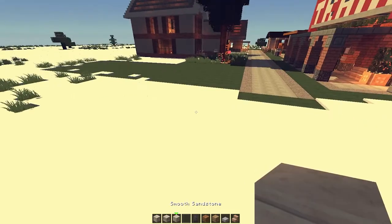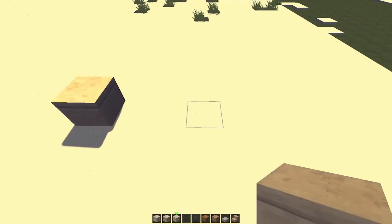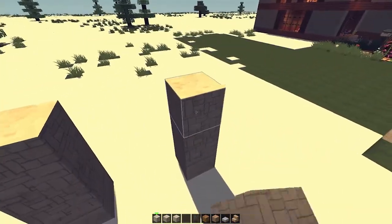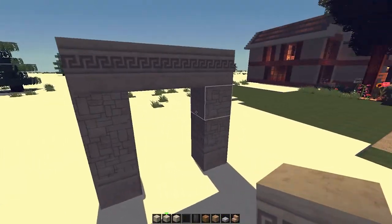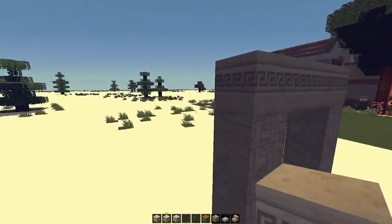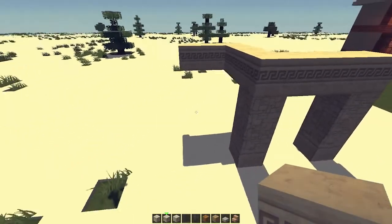We're gonna start with smooth sandstone and sandstone. I'll move that over here. Then two sandstone, smooth sandstone, couple sandstone, and chiseled sandstone like that. So go here — one, two, three — like that shape.